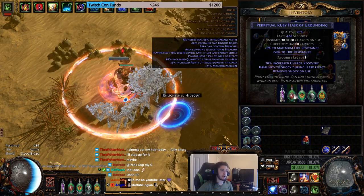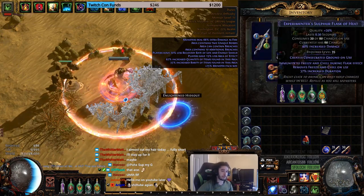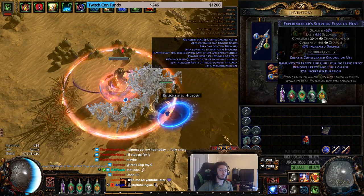You can see my flasks. I've got Witchfire, a Remove Shock Ruby, Remove Curse Quicksilver, Remove Bleeding Basalt, and Remove Freeze Sulfur.